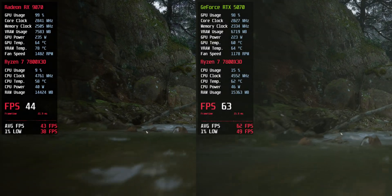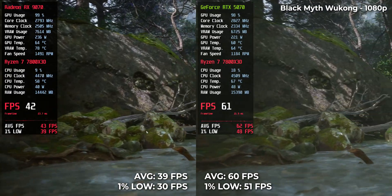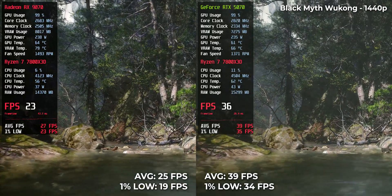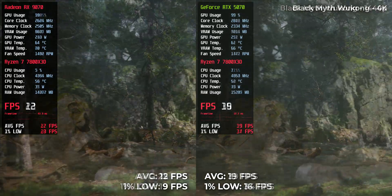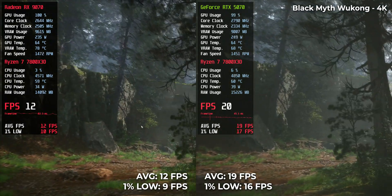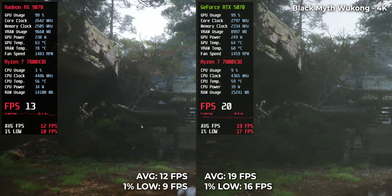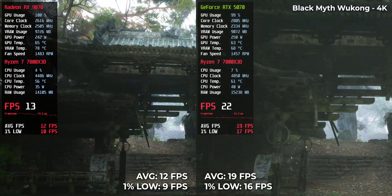Then comes Black Myth Wukong, and this is where AMD hits a wall. At 1080p, the RTX delivers 60 FPS while AMD drops to just 39. At 1440p, 39 versus 25. And at 4K, 19 for Nvidia, 12 for AMD. This game is clearly optimized for Nvidia's RT pipeline, and DLSS helps even more. But even without DLSS, the RX 9070 just can't keep up. There are still games where AMD just isn't there yet.